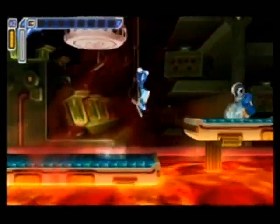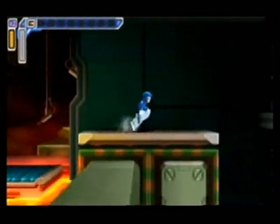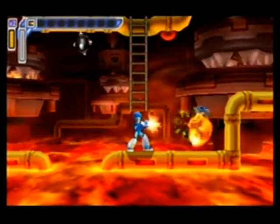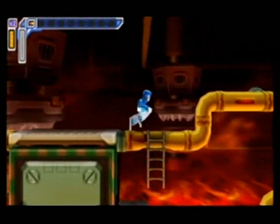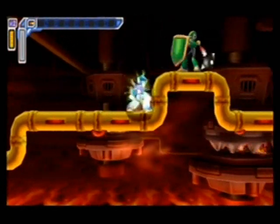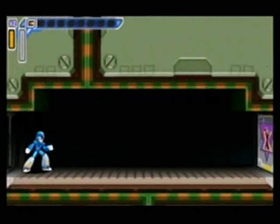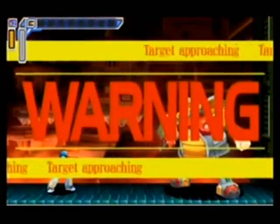Again, it's Flame Mammoth stage — it's got conveyor belts. In my original LP, I showed this place after beating Chill Penguin. This game does have a level-affecting system where when you defeat certain mavericks, a few of the levels will actually change a little bit. For example, if you haven't killed Chill Penguin, this place is all filled with lava. But when you do kill Chill Penguin, all of a sudden the lava goes away and it turns into ice, so you can't be in danger of running into lava. This level does have a sub tank and a heart tank, but I'm not going to go for them quite yet. The heart tank increases your health, and the sub tank stores up energy collected in levels that you can use to give yourself a breath of fresh air.